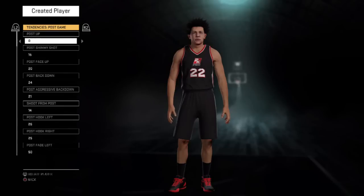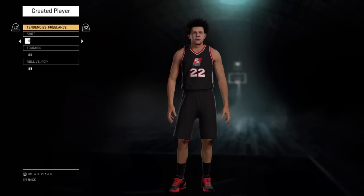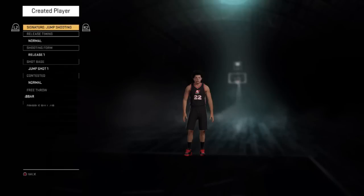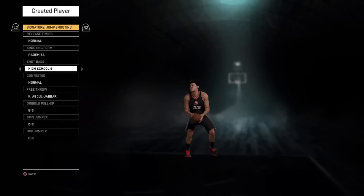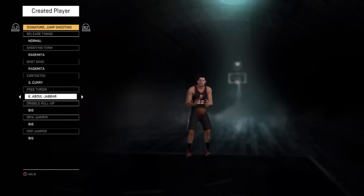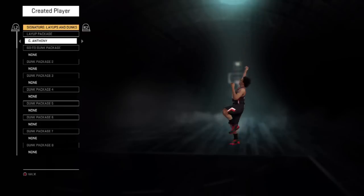They also added in some new player types, so you can set up what type of plays will be called for certain players. Another really cool thing they did was separate badges, attributes, tendencies, and accessories into different tabs. So for tendencies, instead of having a ridiculously long list, they're now split into categories — offensive tendencies, defensive tendencies, rebounding, mental tendencies — all inside different tabs. Same with attributes, same with badges. They're all separated by category, which will make creating players a little more fluid.